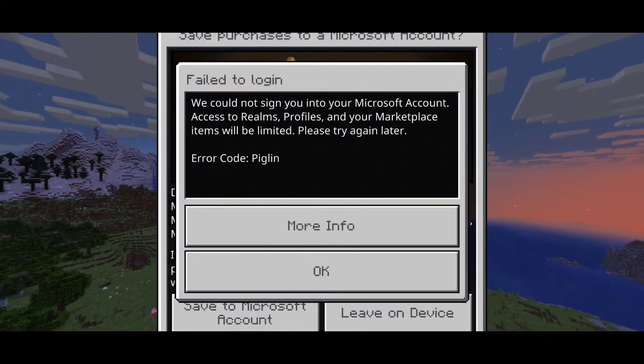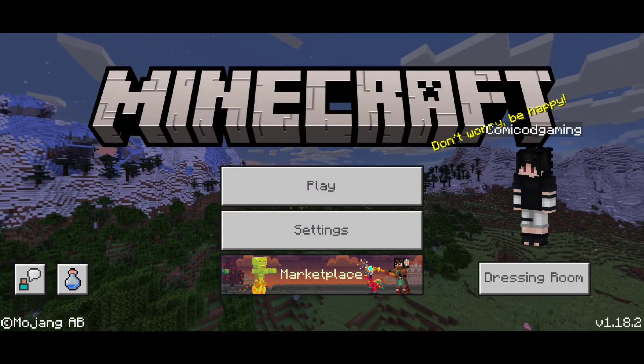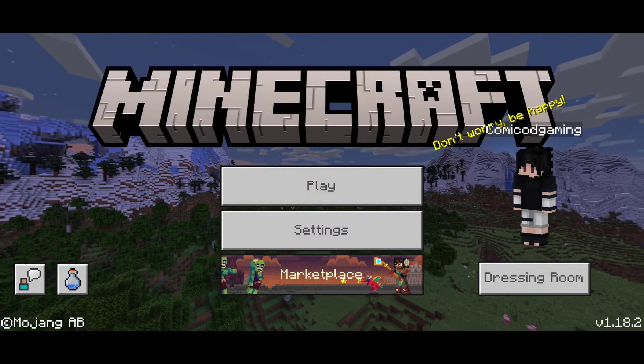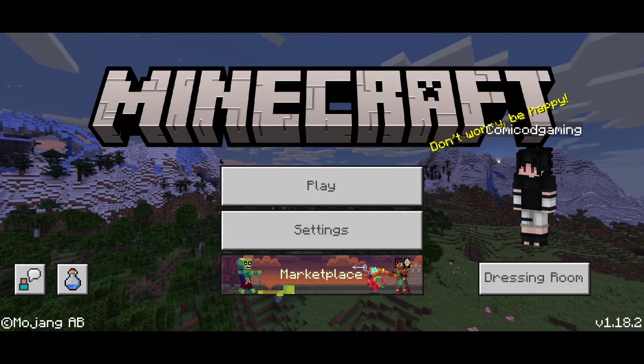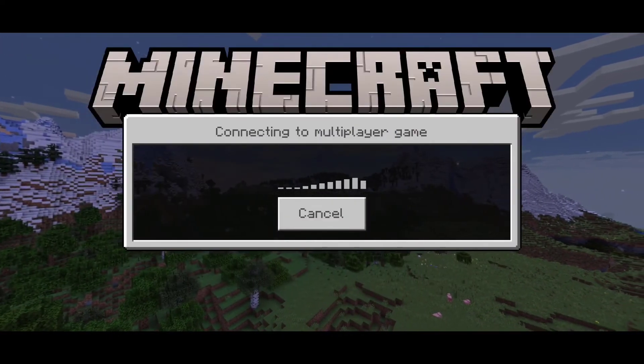Now if you get an error code, do not worry — just go ahead and restart Minecraft once. Once you open Minecraft again, click on the sign in button a couple of times if it doesn't work on the first try, then hit play and head to your friends tab.